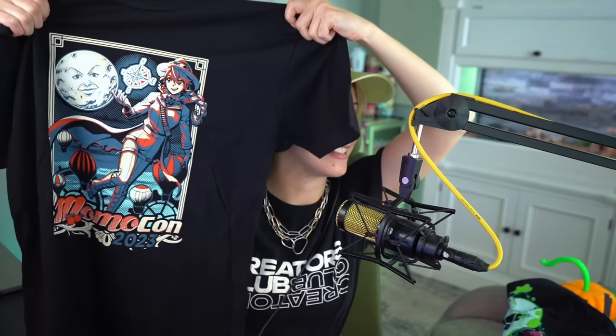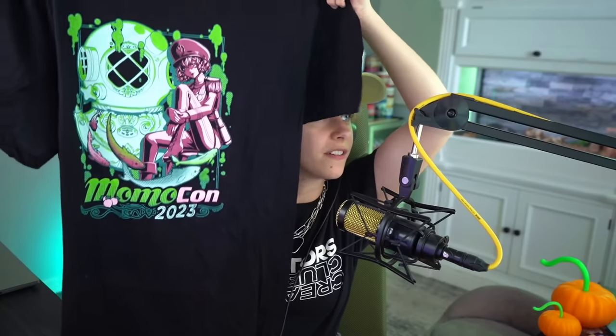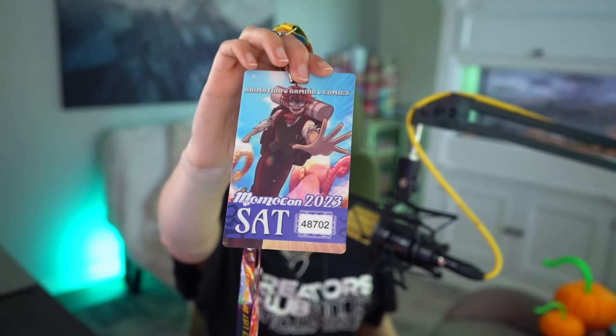I got two shirts — one for me and one for my sister. MomoCon does this thing where the mascots are a hero and a villain; I always get the hero shirt. My sister always gets the villain one. This year it kind of reminds me of BioShock — like one is for Rapture and the other is for Columbia. I love BioShock. I also got a poster — it's breathtaking! It's Sailor Moon and it's beautiful. I think I'm going to put it in my dining room. And last but not least, my convention badge — always fun to collect these over time. I only went on the Saturday but I had so much fun.